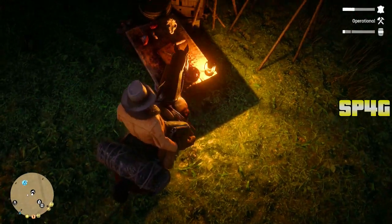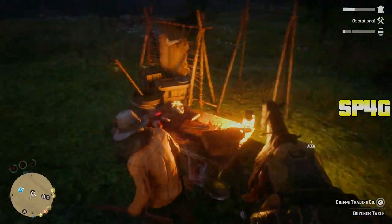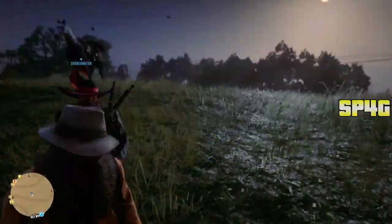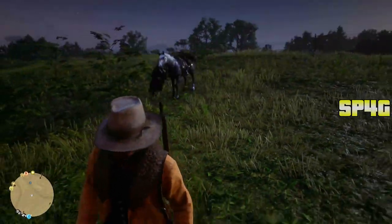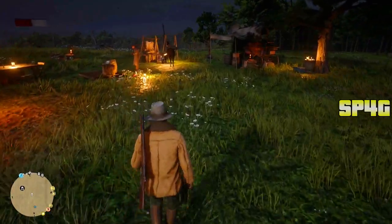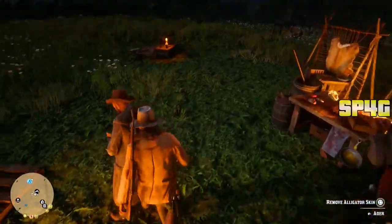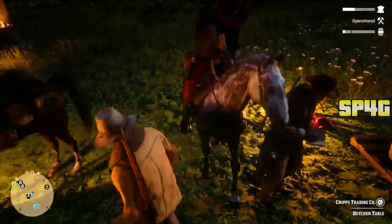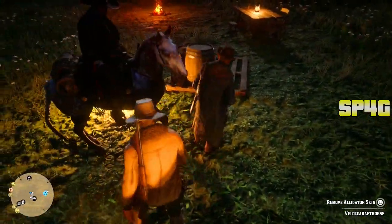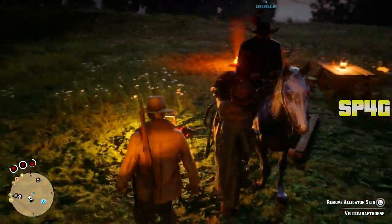Make sure the front of your horse is touching the table — the trader's table. Once you have that done, simply get off your horse and make your way to your friend. Wherever your friend is waiting, go up to him and tell him to follow you. Once your friend is following you with the matching skin on the back of his horse, walk into your camp and tell your friend to park his horse as close as possible to the trader's table. Make sure the back of your friend's horse, where the skin is, is as close as possible to the trader's table.